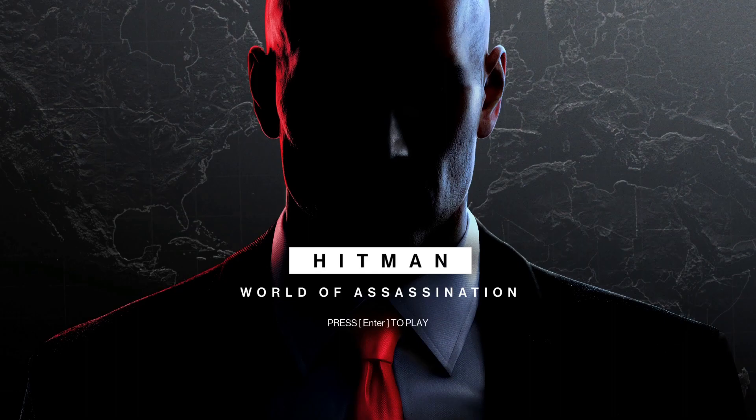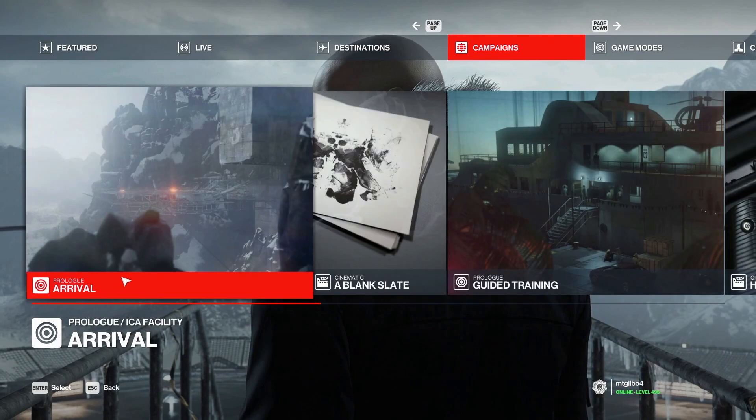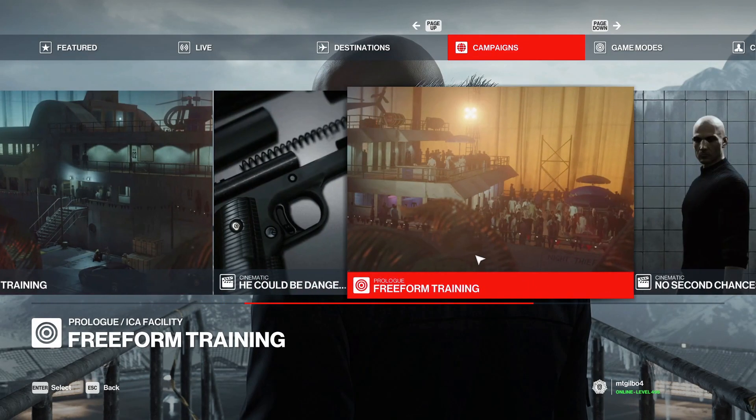Hello everybody, we are back with Hitman 3 World of Assassination. We are doing another Silent Assassin Suit Only type of playthrough — basically where you cannot be detected, you cannot be seen, all that lovely stuff. We're going to be doing it on the ICA training facility today. I'm surprised I haven't been able to get this one yet. It just took me a little bit of figuring out, but I should have got this one ages ago. It's pretty easy, honestly.